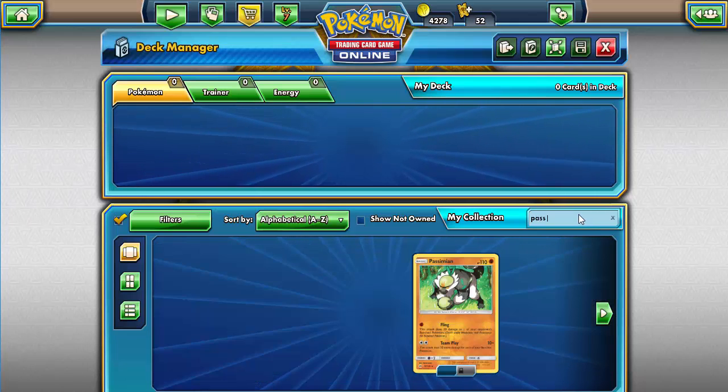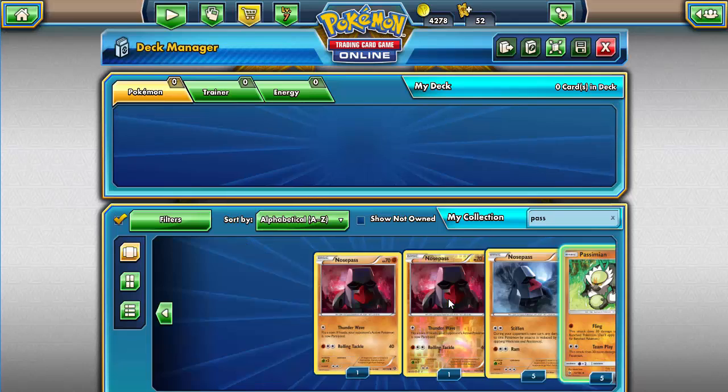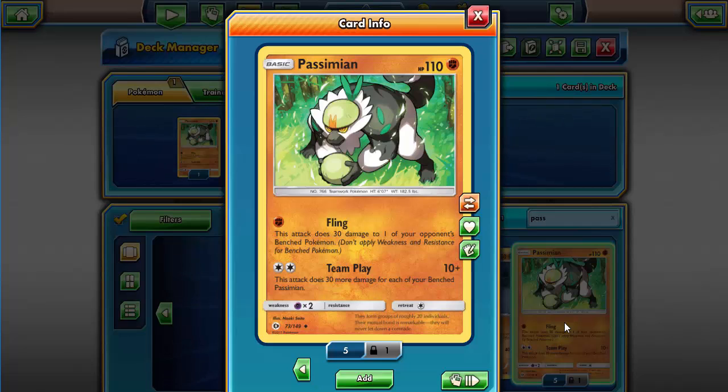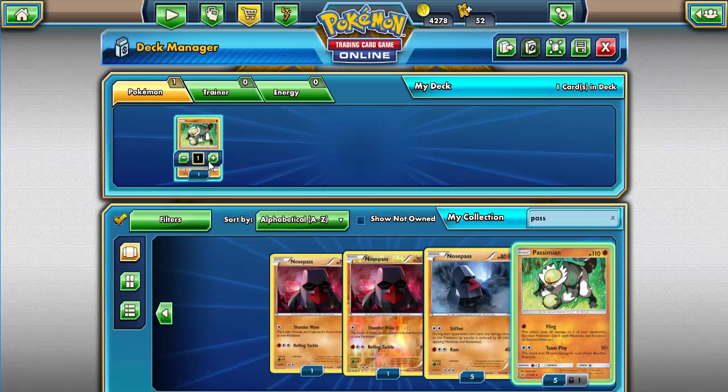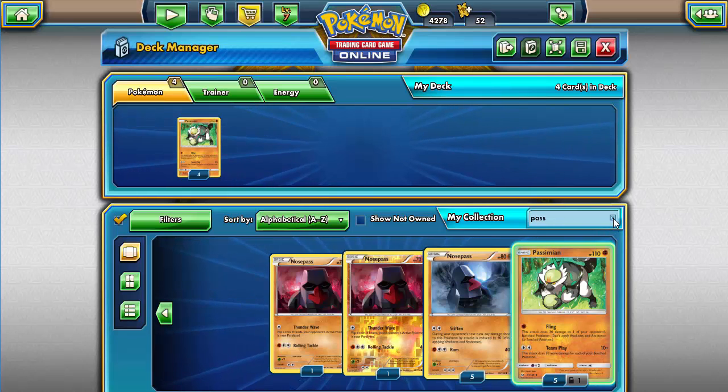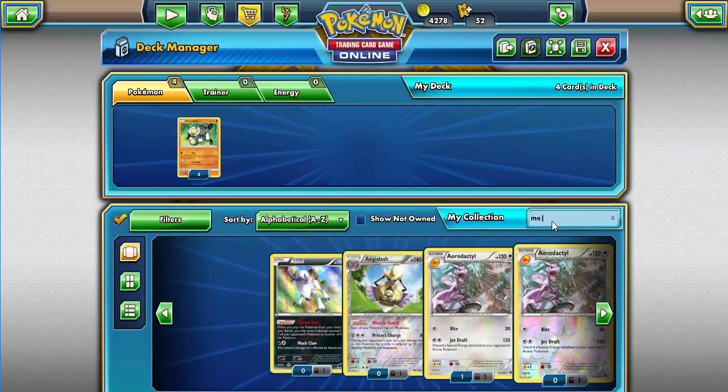Let's start things off with Mr. Passimian himself. Take a look at this card. The first attack, Fleeing, does 30 damage to one of your opponent's bench Pokemon — not too great. But notice that second attack down below: Team Play. This attack does 30 damage for each of your benched Passimian. You can have a maximum of four Pokemon in a single deck, so there are four Passimians here.